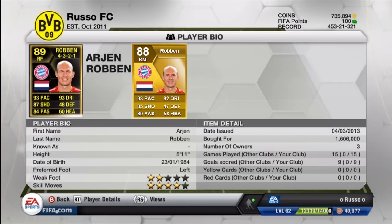Two-star weak foot and four-star skill moves, which is definitely very important. As everybody knows, Robben's weak foot is pretty bad — that would be his right foot — so it's only two stars.